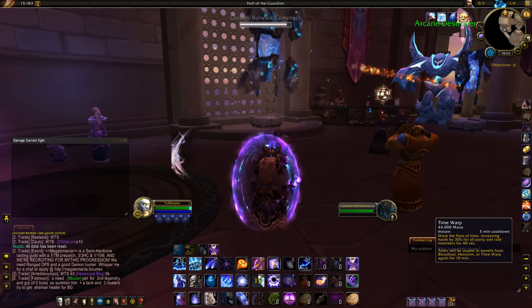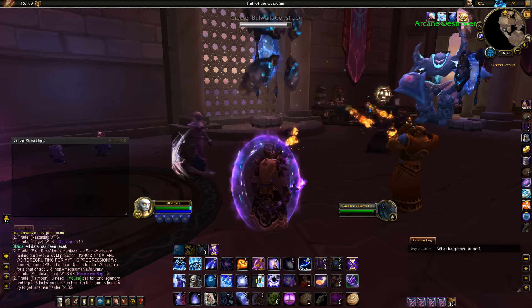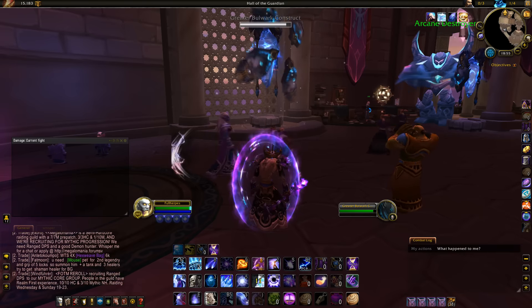Let's get to the final part of the video: the rotation. The rotation is a bit easier now, since casting Arcane Missiles reduces the cooldown on Evocation. This means that we can burn way more mana than before we had the tier set. Ideally you want to have 2 or 3 Arcane Missile procs before casting Evocation. Our opener remains the same.